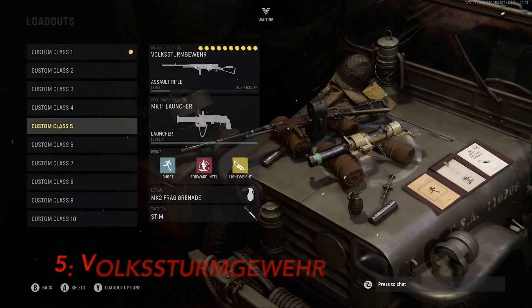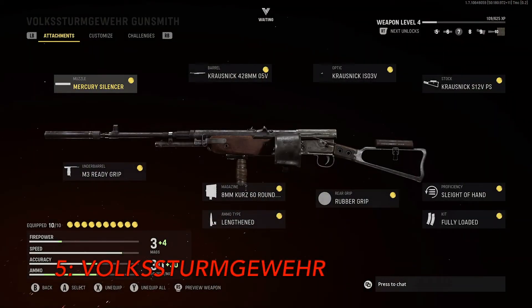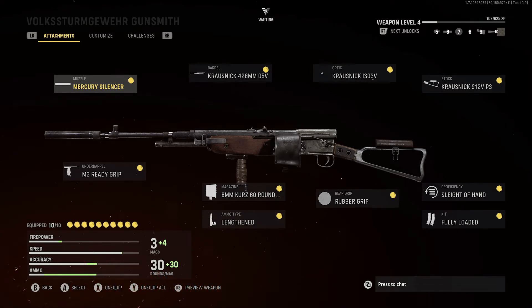Moving on to our fifth and final loadout, we have the Volk. This loadout performs great at long, medium, and close range so it doesn't really have any weaknesses. It does take some time to get used to and level up to get the right attachments, but once you throw these on you're going to be destroying your opponents. The time to kill is fairly quick, there is barely any recoil, and what minimal recoil it does have is easy to control.